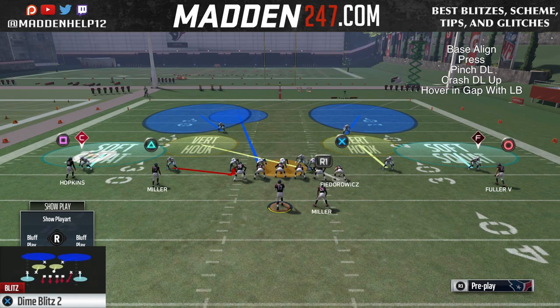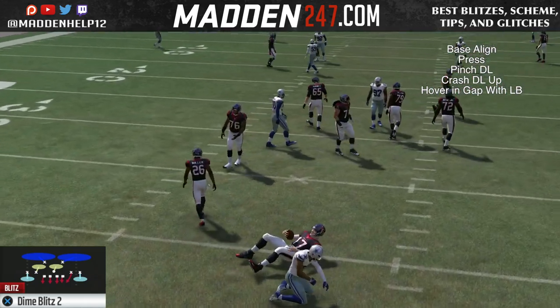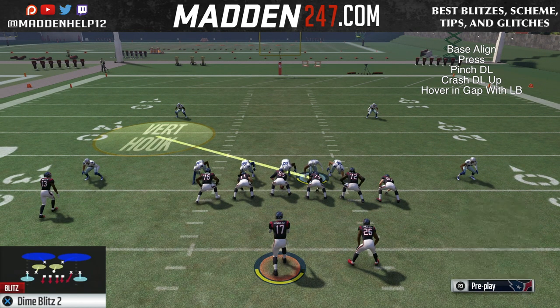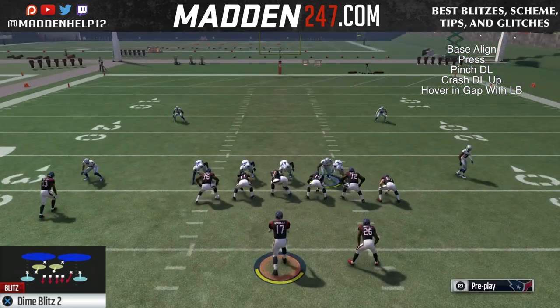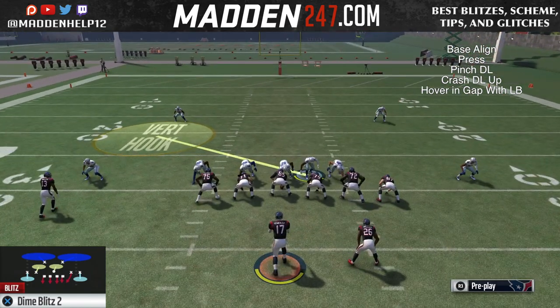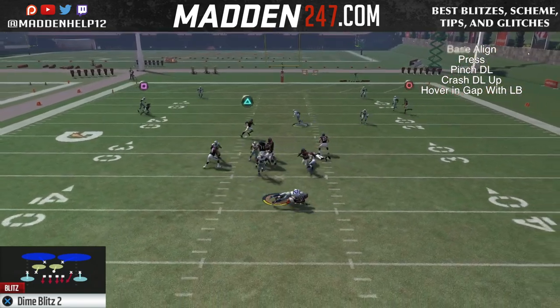But like I said for Madden 17, the setup for this is the base align, press, pinch D-line, crash the D-line up, and you want to hover with your linebacker in that gap. You see there we're sending two — it's less consistent if you send two, but it's definitely going to come in if you send five and four. Slide protection does not pick this blitz up either, and neither does max protect with slide protection, unless the running back and tight end are on opposite sides. If they're on the same side, it will come in. Make sure that if you are going to send it, send it opposite of the running back and the blitz is going to come in every single time.